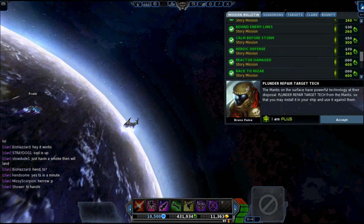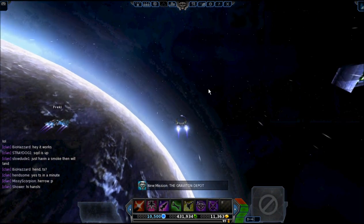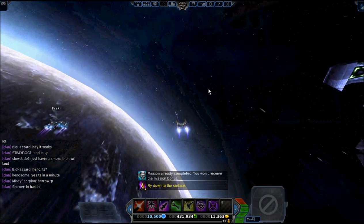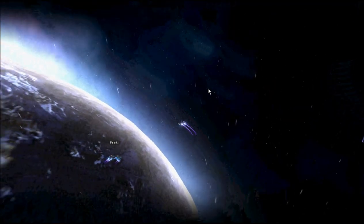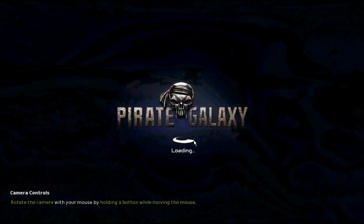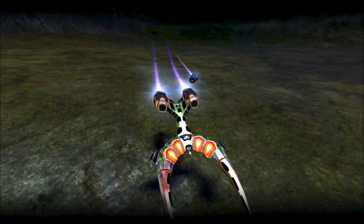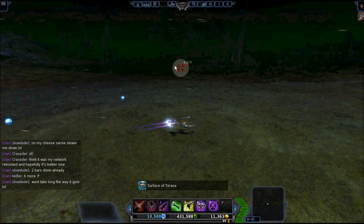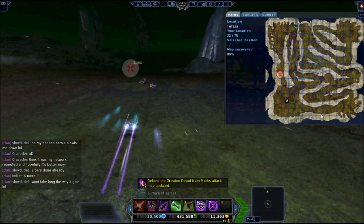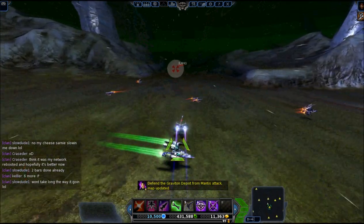The first mission we're going to do today is the Graviton Depot. I did record this one before I fixed my mic, so it's going to sound like you're used to. But let's get started. So this mission is actually pretty tough. What you want to do is get to the Graviton reactor you're supposed to defend as quickly as possible — it's up here at the Graviton Depot. The reactor is already under attack, so speed is crucial here.